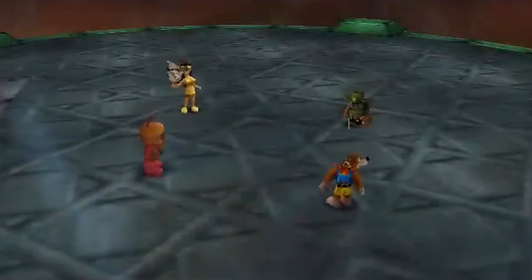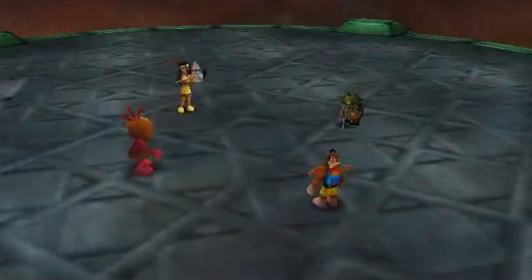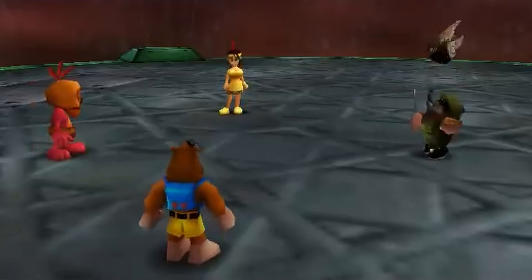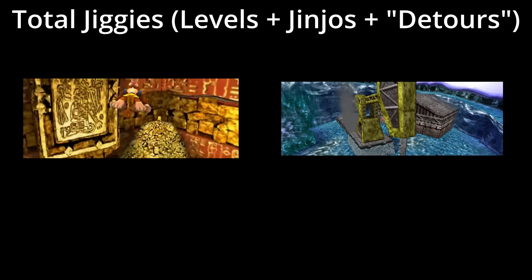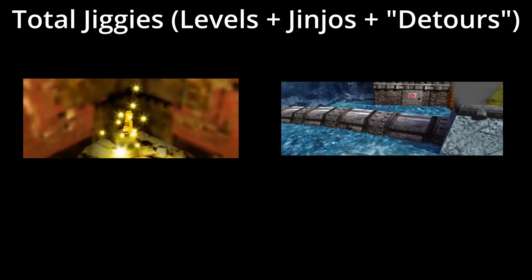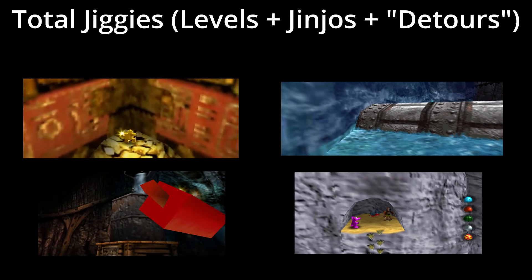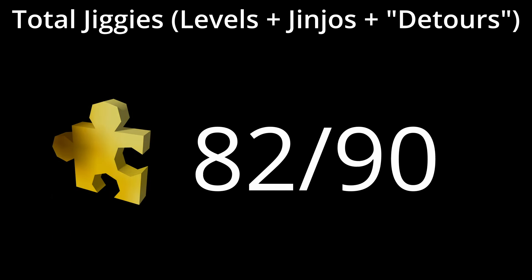Regardless of luck, the answer is that you can most certainly complete Banjo-Tooie without any backtracking — or as some may phrase it, without any of the fun. Now that we're well in the clear, let's add the reasonable detours. You can add the Jiggy for returning the Relic in level 1 and the Oil Drill Jiggy in level 7. For Jinjos, you can add the one in Glitter Gulch Mine and the one on the clifftop, making all but one Jinjo obtainable and bringing the Detours Allowed group to a guaranteed 82 out of 90 Jiggies.